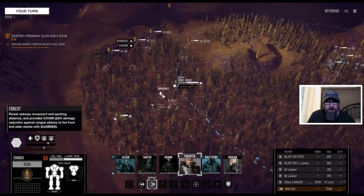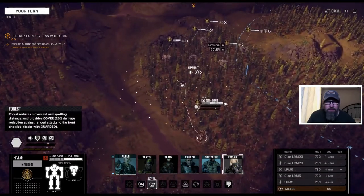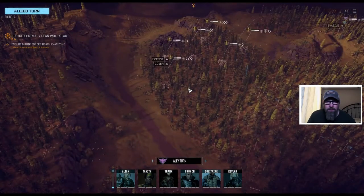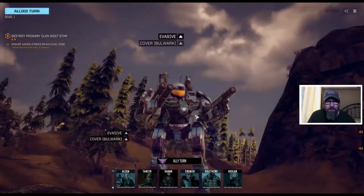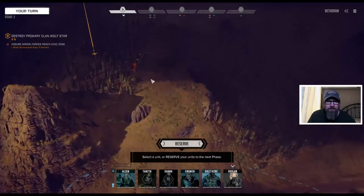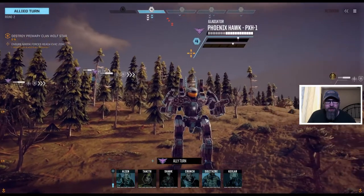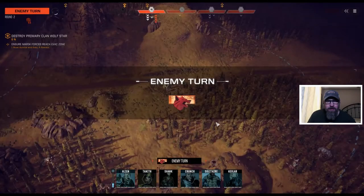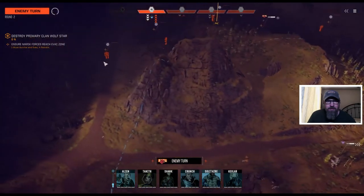Mad Cat in the center of the line, Zeus next to him. The Ryokan will slide in right here. They're going to move forward as well — at least move forward. The Wasp got caught, or the Phoenix Hawk got caught. The question is where. I'm going to reserve. Ryokan can wait. We'll see if one of these people can come up and get us a target. Black Hawk. We've got somebody coming down here — one, two, three, four.